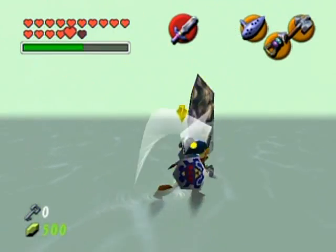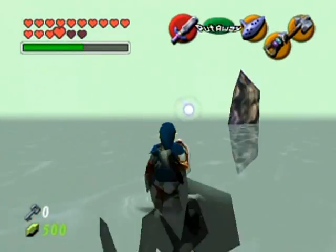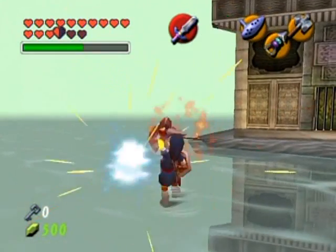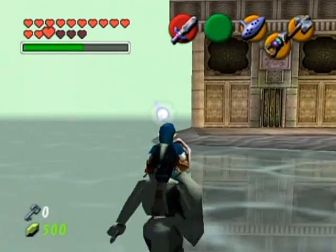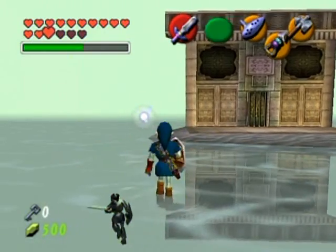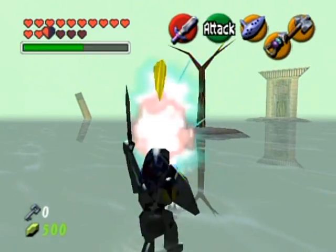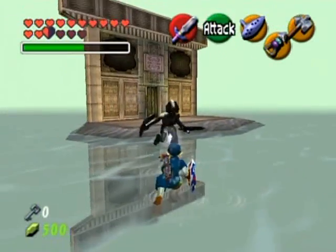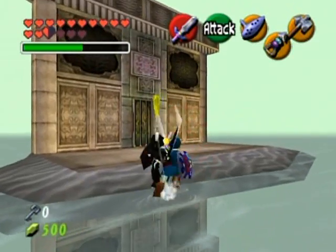You want to do no Z-targeting and just horizontal slash him — spam that button like crazy. Some people love to use the Megaton Hammer, but it just wasn't working for me at all, so I scrapped that idea and restarted this boss. I don't want to say 'properly' because properly would mean not tanking hits, and I for some reason cannot figure out how to beat this guy any other way.